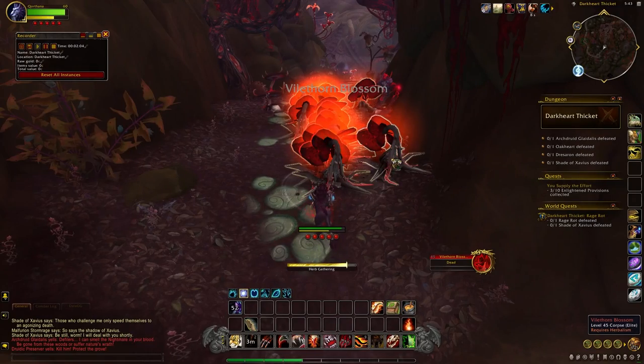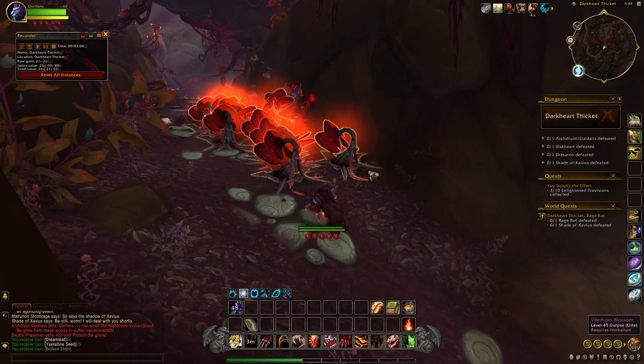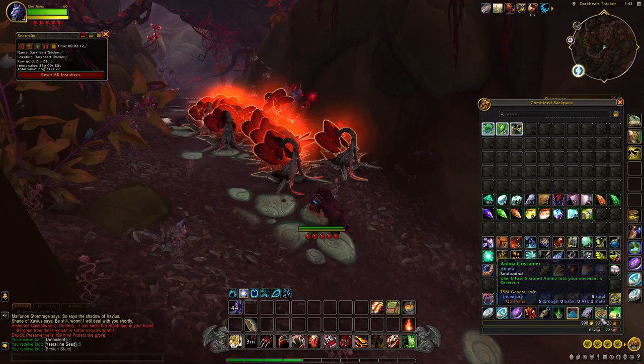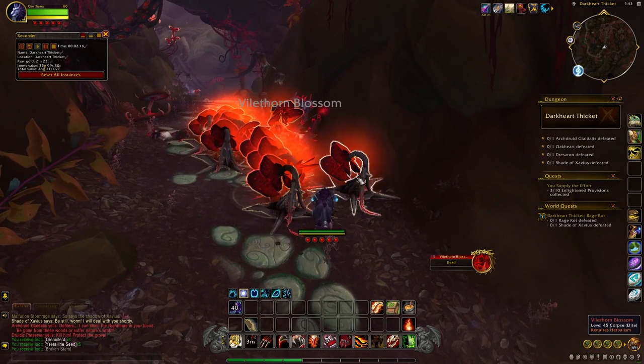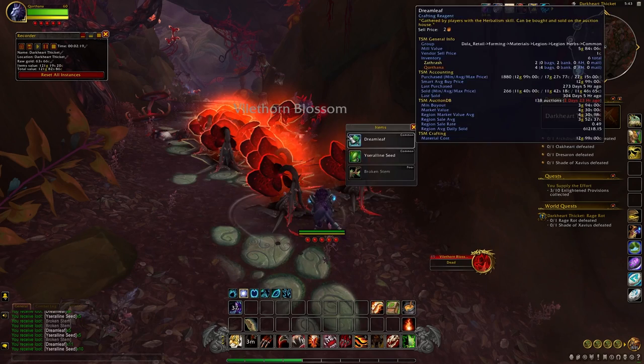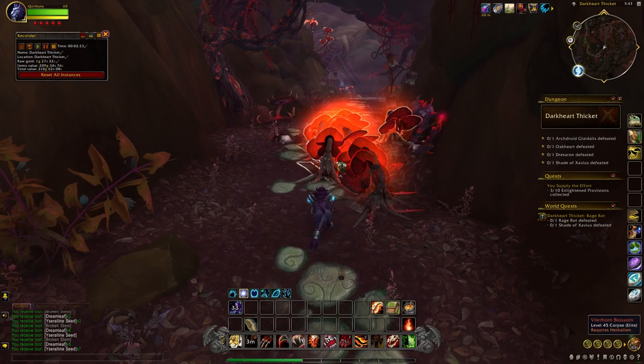One thing to note is you get your herb gathering once you've done the run and gathered them all up. The next thing you want to do is make sure you have the Darkmoon Firewater potion active, because it makes herbing an instant cast when you're gathering from these mobs. This saves you so much time — it is insane.